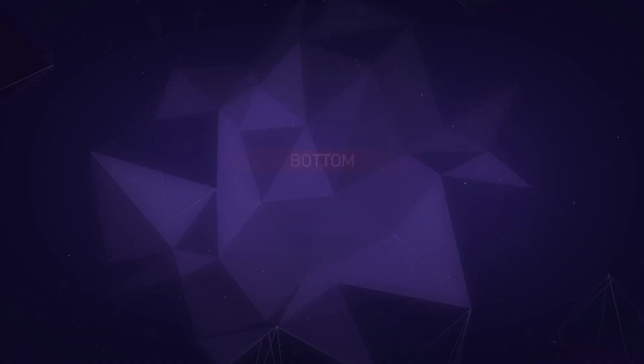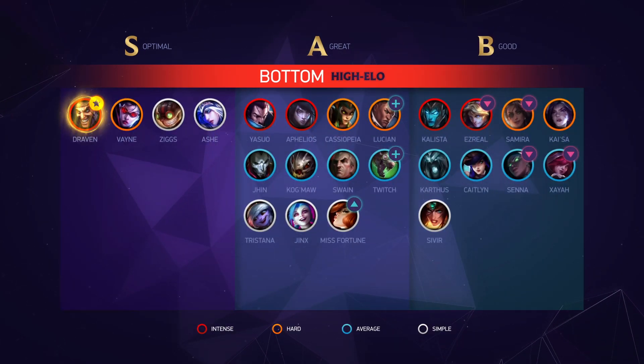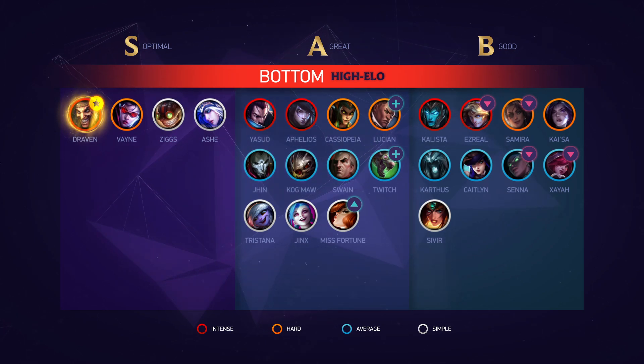On to AD carries — in the god tier we have Draven, and in the S tier we have Ashe, Vayne and Ziggs. For AD carries, Varus received another nerf to tone down the power we've seen him have in pro play. At this point he's really starting to struggle in solo queue and his win rate is plummeting. Other than that we didn't get any changes for AD carries on this patch, so let's move on to the highlight picks.